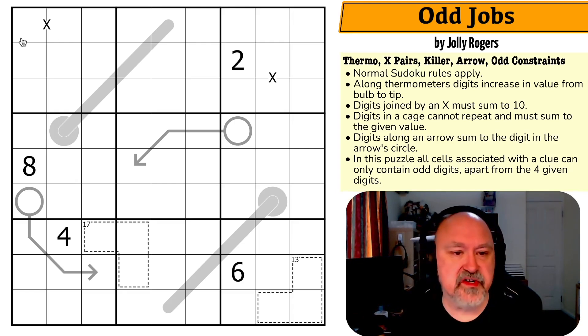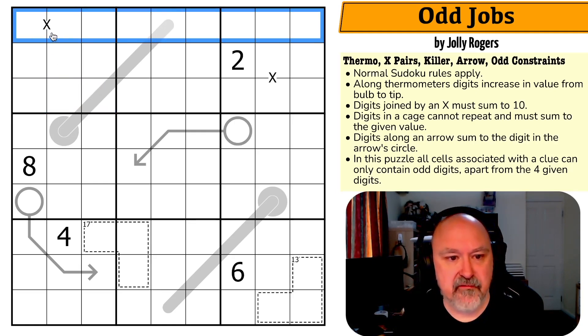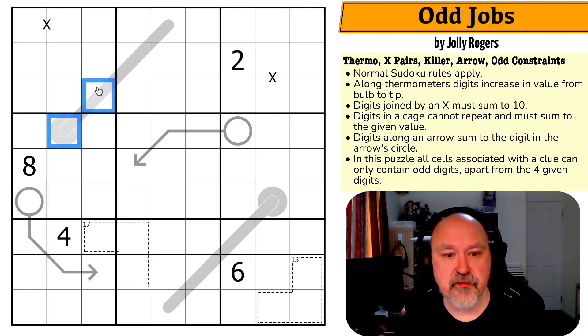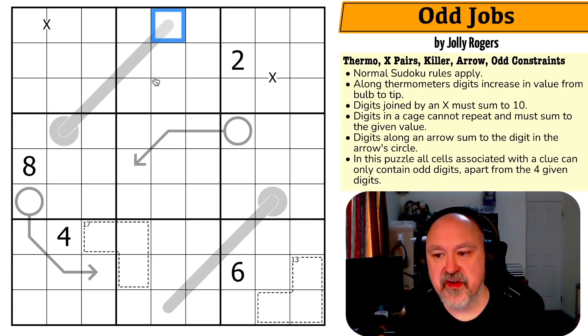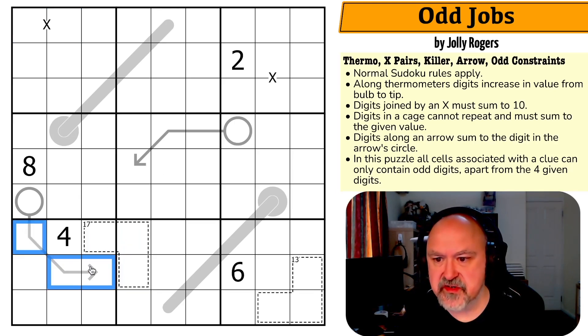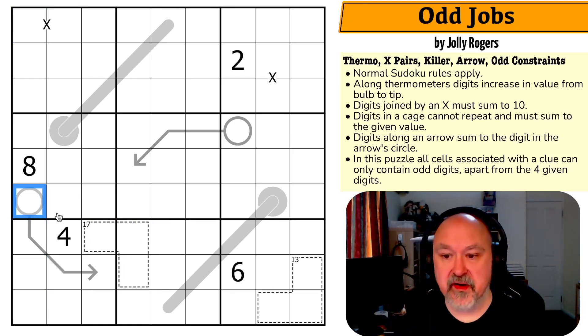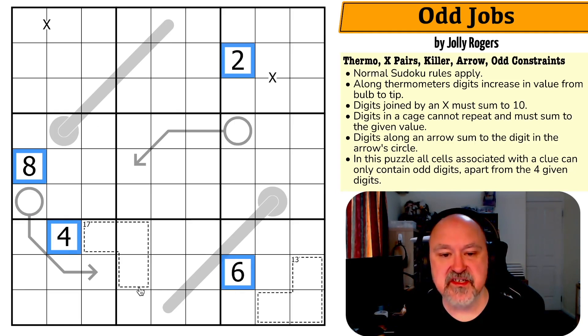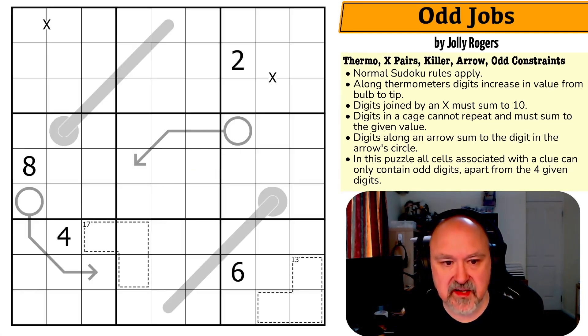So Odd Jobs by Jolly Rogers. Normal Sudoku rules apply — every box, row, and column must contain digits one to nine without repetition. Along thermometers, digits must increase in value from bulb to tip. Digits joined by an X sum to 10. Digits in a cage cannot repeat and must sum to the given value. Digits along an arrow sum to the digit in the arrow's circle. And here's the big one: all cells associated with a clue can only contain odd digits, apart from the four given digits. I'm going to restart the puzzle to restart my timer.